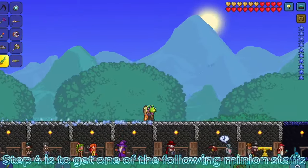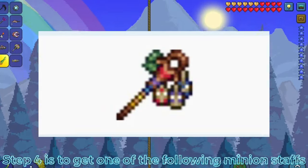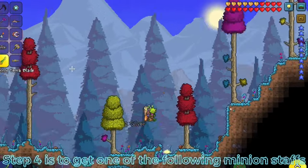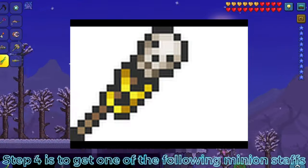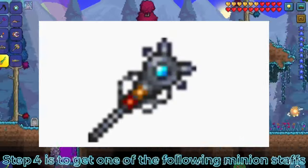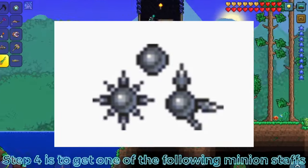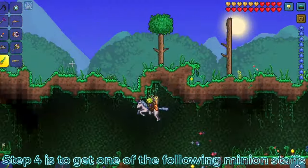Step 4 is to get one of the following minion staffs: the pygmy staff, which you should get if you want the tiki armor, because you need the pygmy staff in order to get tiki armor; the pirate staff, which is a rare drop from the pirate invasion; or the deadly spear staff, which is a rare drop from deadly spears that only spawn during a solar eclipse. This one does the most damage but is the hardest to get.